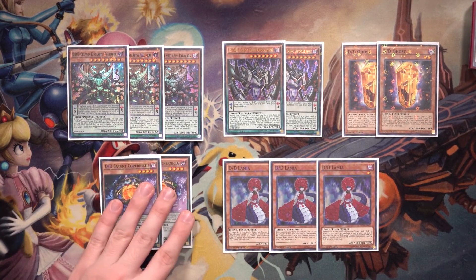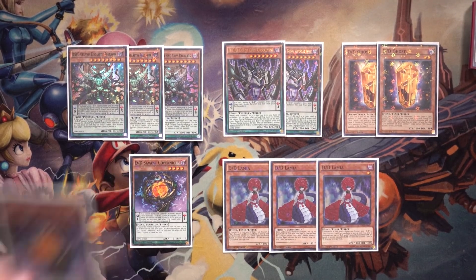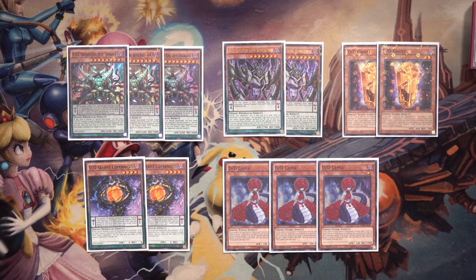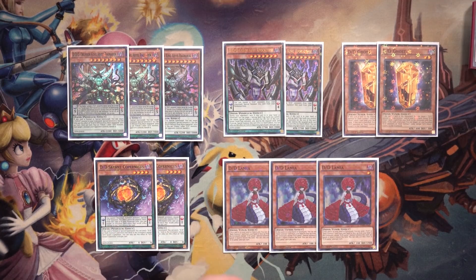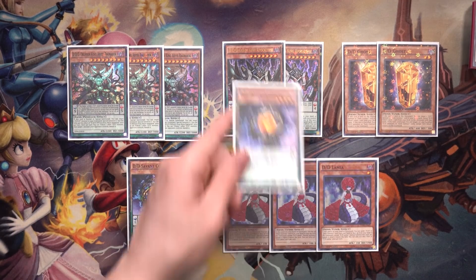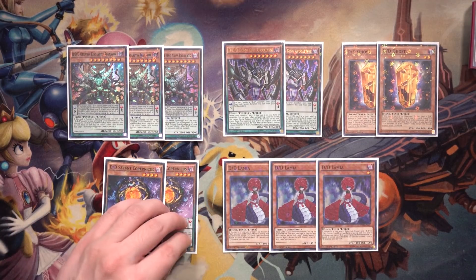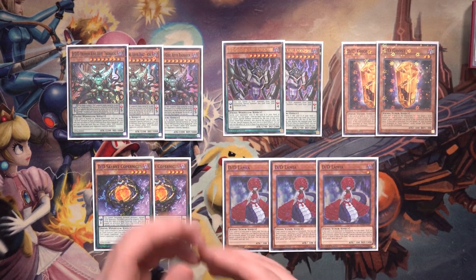Savant Copernicus is extremely versatile — it could be a starter, superior extender, or additional extender. Playing two because it's a normal summon and I didn't want too many normal summons alongside three Kepler. Five total is a fine number given easy access to Kepler. It's great summoned off Swirl Slime to dump an additional card to the Graveyard. Its importance in the main combo depends heavily on the rest of your hand — if you already have Swirl Slime, Lamia, and other pieces, you can just dump Necro Slime and combo from there.